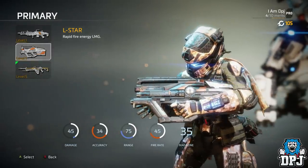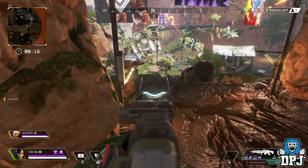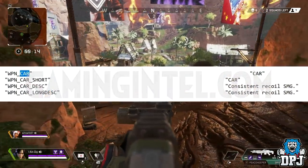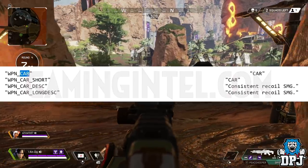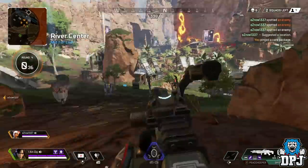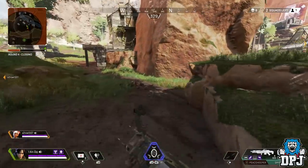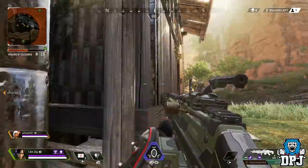Another weapon we've seen leaked is the CAR SMG. Like the L-STAR, it's been part of the Titanfall universe for a long time, so Titanfall fans will know it well. The datamined code is visible in the game files for Apex Legends, though unlike the Havoc and L-STAR we have limited information on it — these may be placeholder files updated in a future patch. In Titanfall, the CAR was a very good weapon: it fired relatively slower than normal SMGs but dealt a little more damage, making it easier to control. Apex Legends has room for an SMG like this, and the CAR could fit that role perfectly.